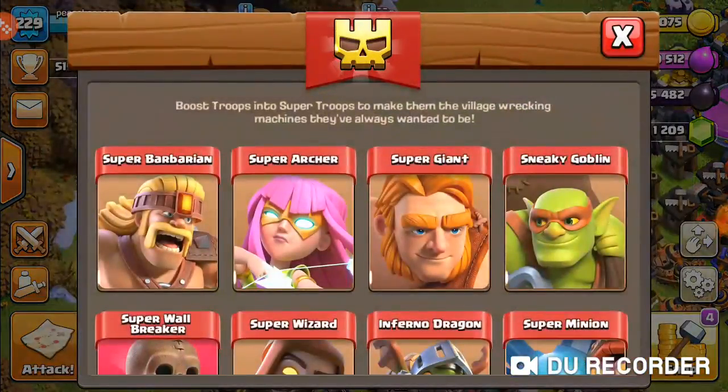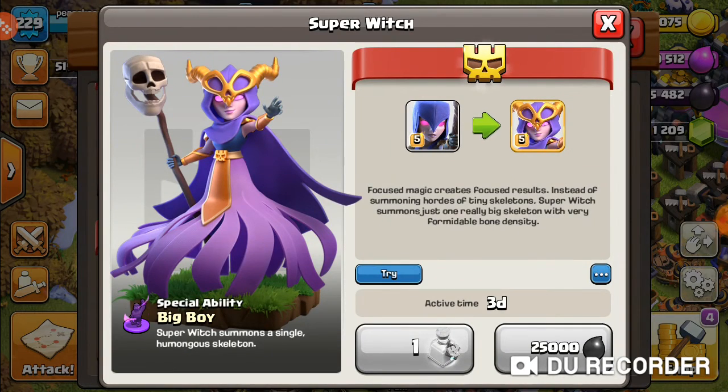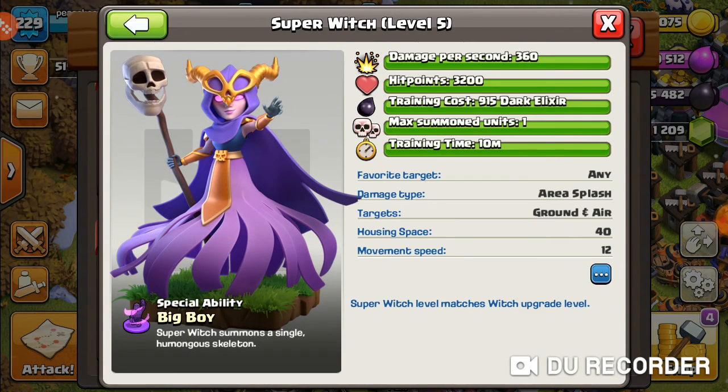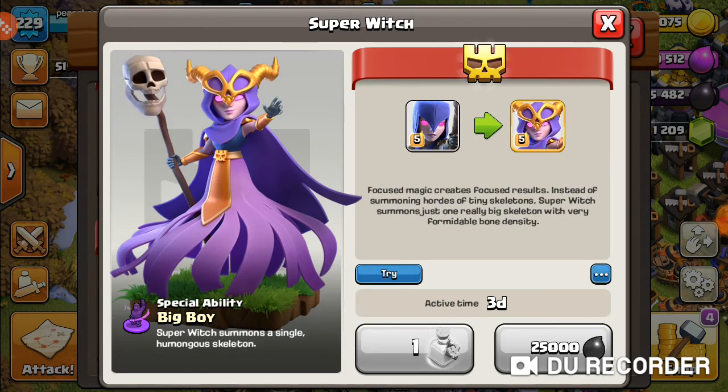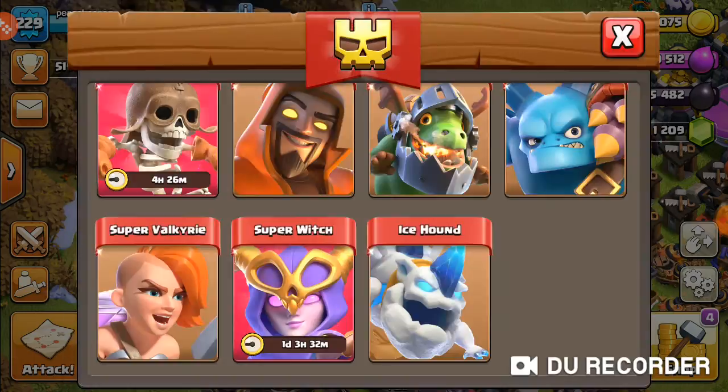Super witches need to be max level 5 to get your max super witches. As you can see, damage is 760 and 3200 hit points. The max unit summon is one big boy. They take 10 minutes to train and they take up 40 housing space, so you're really limited on how many you can put in your army. Movement speed is 12 for the big boys and the super witches as well.